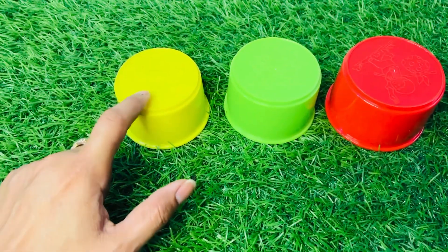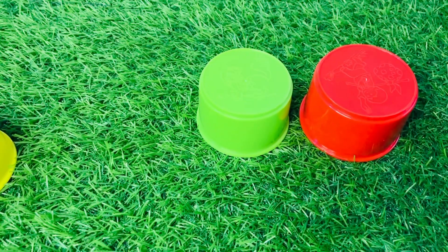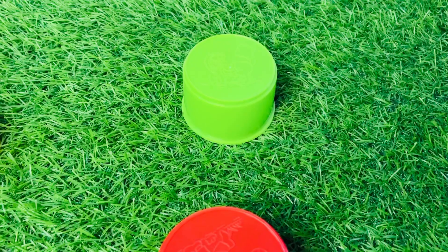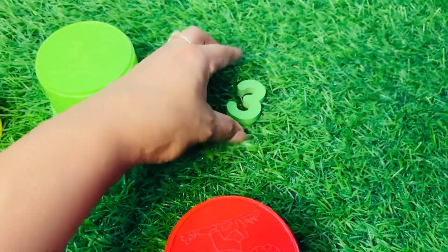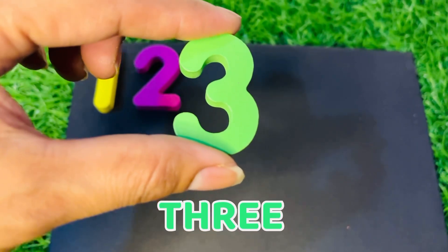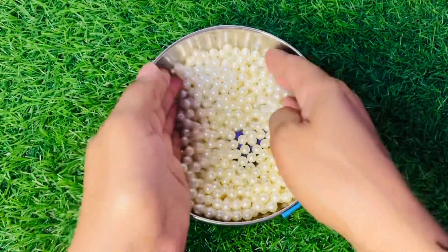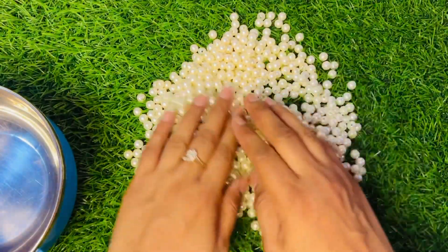Now we have three cups: yellow, green, and red. Let's see what is underneath the yellow cup. Oh, we don't get any number — let's try that one again. Now let's see underneath the green cup. Oh nice, here we got number three! Number three, put it right here.